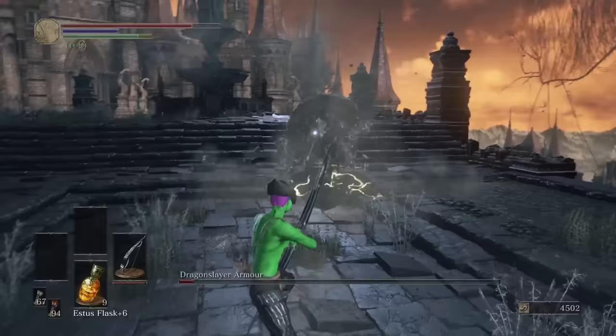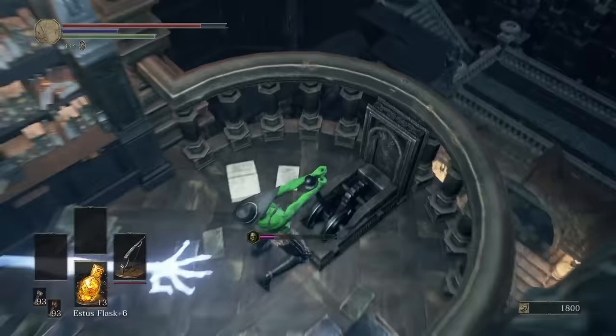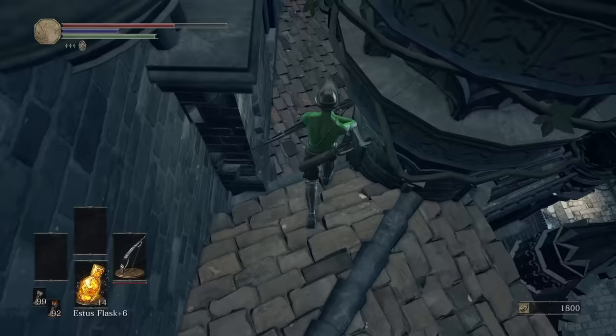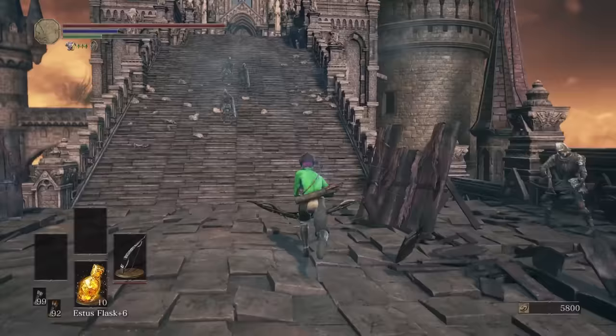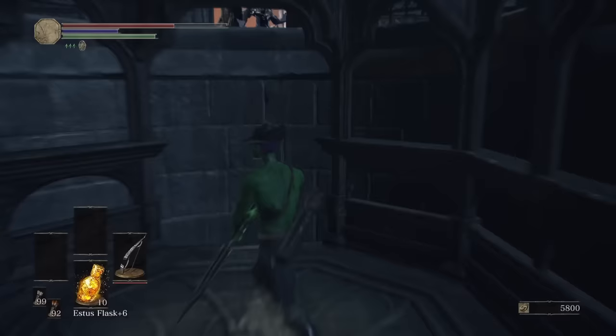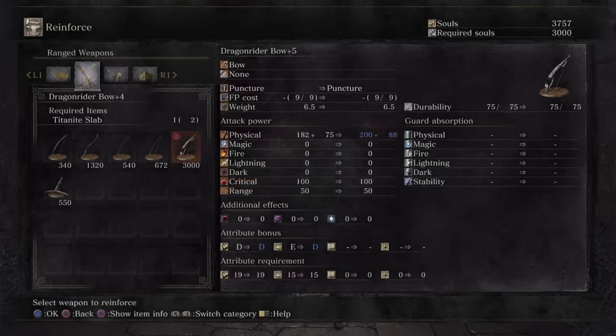With a few well-timed shots this iron entity gets sent to the morgue. With access to the Grand Archives we can get an easy titanite slab by pulling this lever here to open a secret area with a chest. I also grabbed Greyrat's ashes. With the titanite slab underneath the lift plus the one I grabbed earlier I got both the Dragonrider Bow and the composite bow up to maximum upgrade.